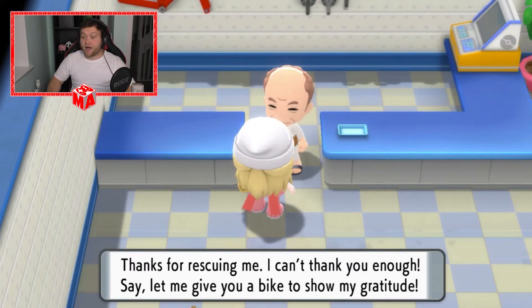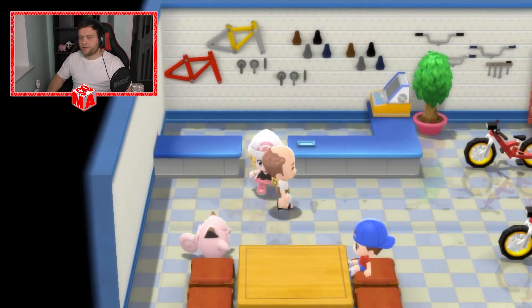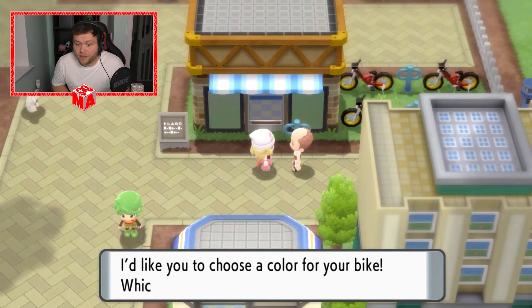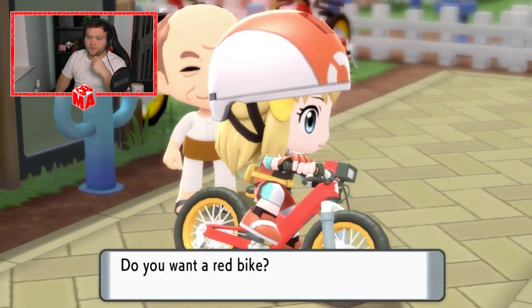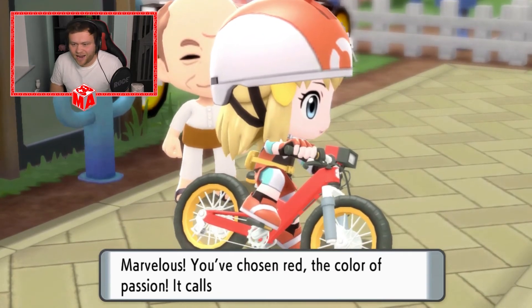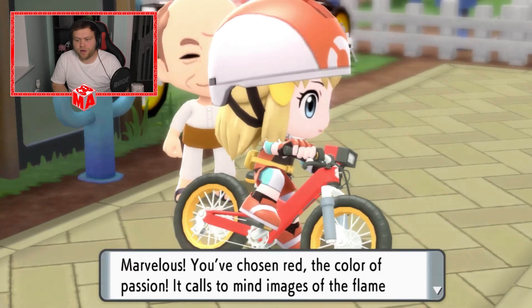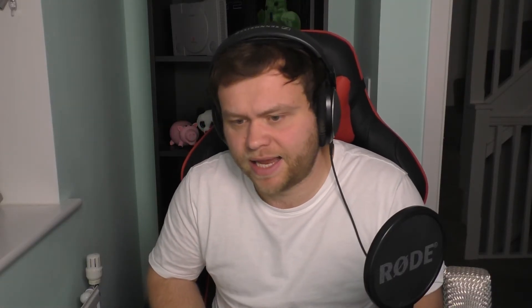Thank you for rescuing me, I can't thank you enough. Say, let me give you a bike to show my gratitude. I'd like you to choose a colour for your bike — blue, red, yellow, green. The Matt Airs Games channel is red, so we're going to go with red. You've chosen red — the colour of passion. It calls to mind images of the flame on Charmander's tail. I hope it encourages Charmander to come into our party.